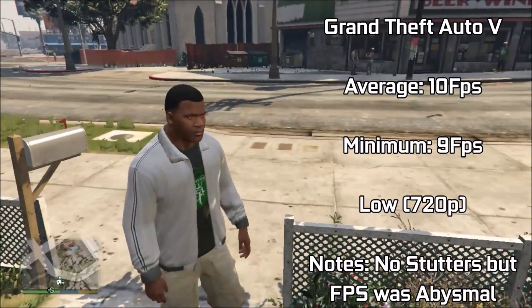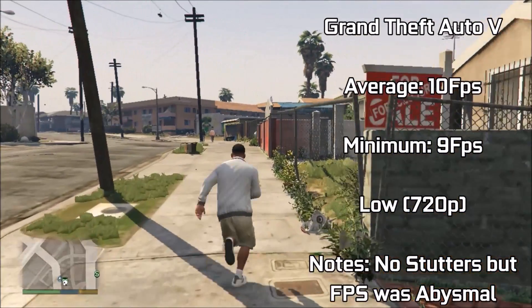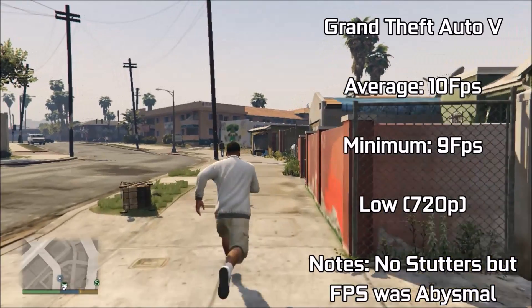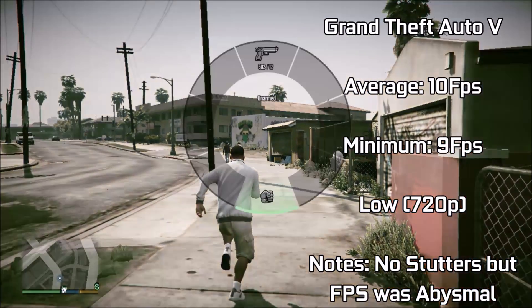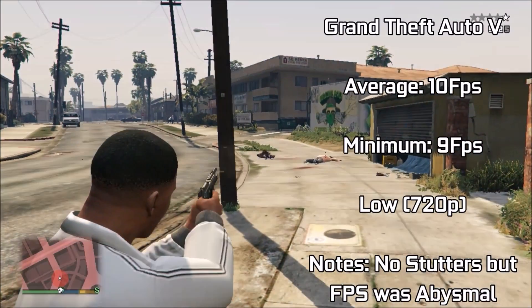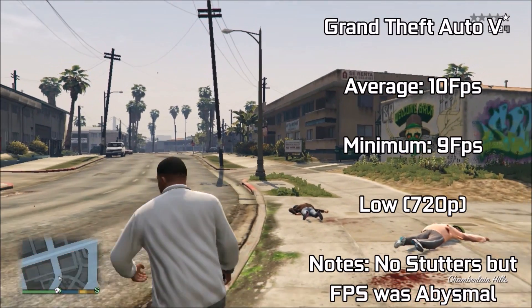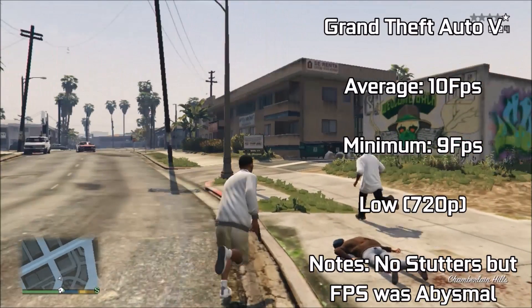Up first we have Grand Theft Auto V. We're in the game at the lowest settings possible at a resolution of 720p. This gave us an average of around 10fps, and although gameplay wasn't subject to too much stuttering — as seen by minimums only dropping to 9fps — I wouldn't say this was a playable experience. Although the resolution was HD, it looked alright but not great.